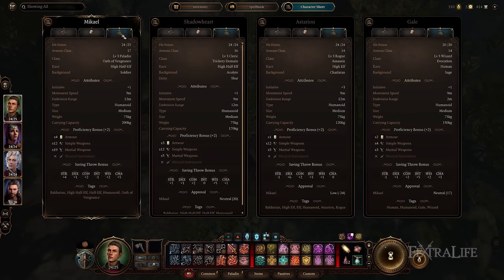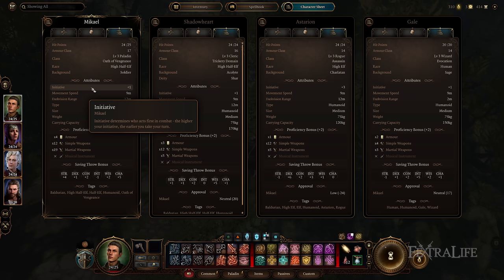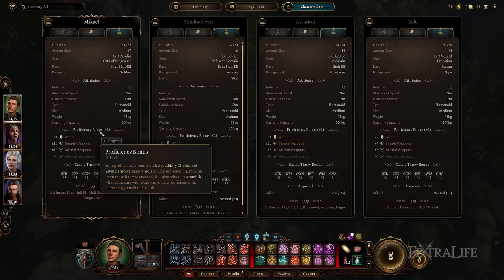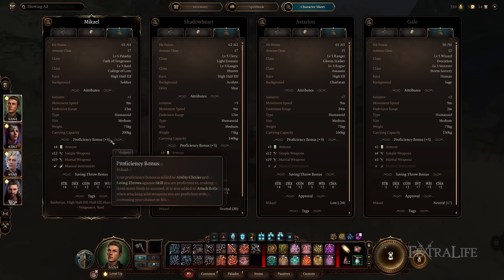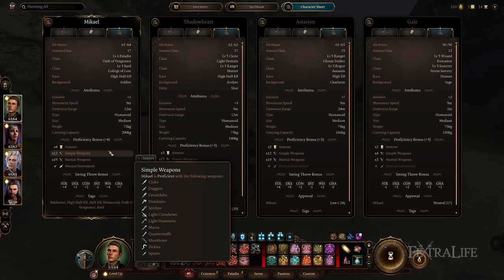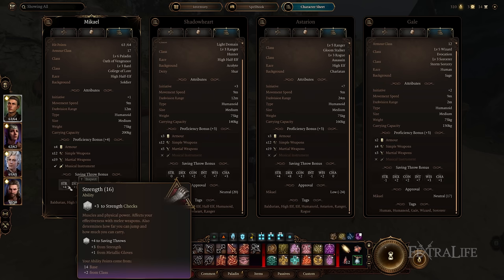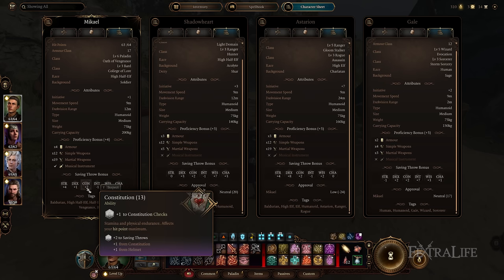The last tab in the inventory screen gives you general information about the character, including initiative bonus — higher means a better chance of going first in combat. It also shows movement speed, darkvision range, and your proficiency bonus, which goes from +2 to +3 at level five and +4 at level nine. It also shows which weapons and armor that character is proficient with, and their saving throws so you can see strengths and weaknesses against certain effects.